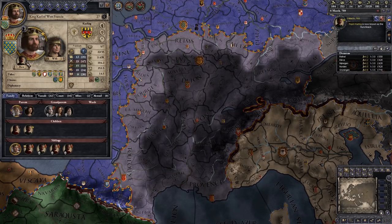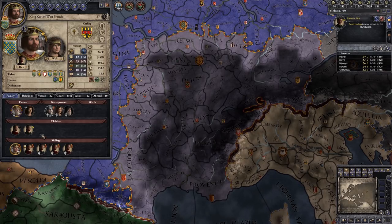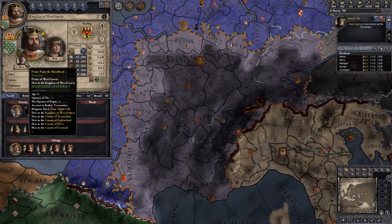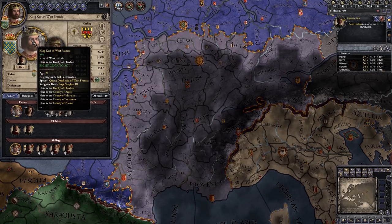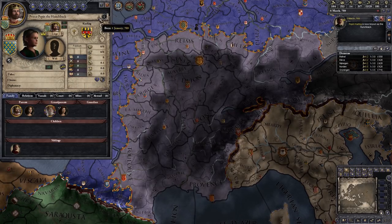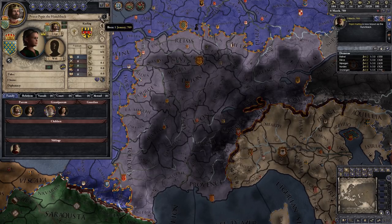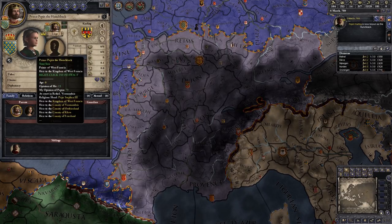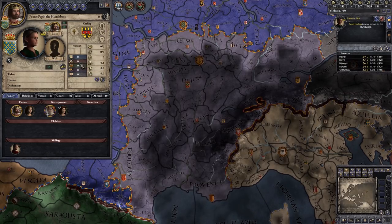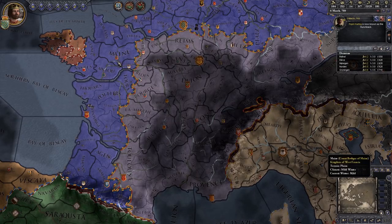You now have a new heir. If your character dies, you will now play as Prince Pepin the hunchback. If you remember before, our heir up until this point was actually our brother because we had no legitimate son. Now we have a legitimate son, he is our heir — so if Charlemagne dies, we will take over as Pepin. Pepin at the moment is only a few months old, so there's not an awful lot he can do yet. We'll have to get his skill points up by teaching him and hoping they improve as time goes on, but at least now we have an heir.